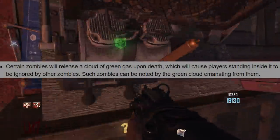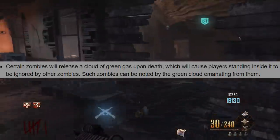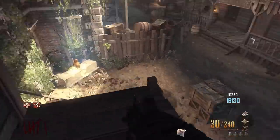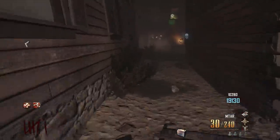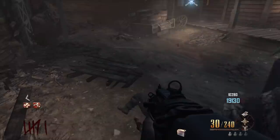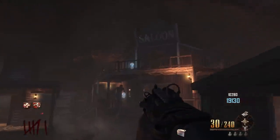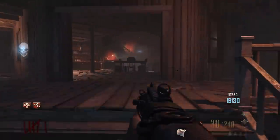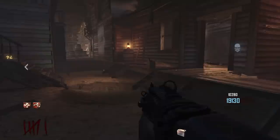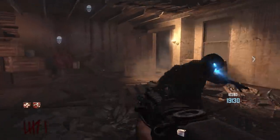The third Vulture Aid feature: certain zombies release a cloud of green gas upon death, causing players standing inside it to be ignored by other zombies. This was such a cool feature back in Buried — being able to step into the green mist and have zombies essentially not target you for a couple of seconds. It helps in certain scenarios, and it would have been cool to see it as part of Mule Kick, but unfortunately we don't have that. Could it be added to another perk in the future? Maybe as a Tier 3 for PHD — who knows.